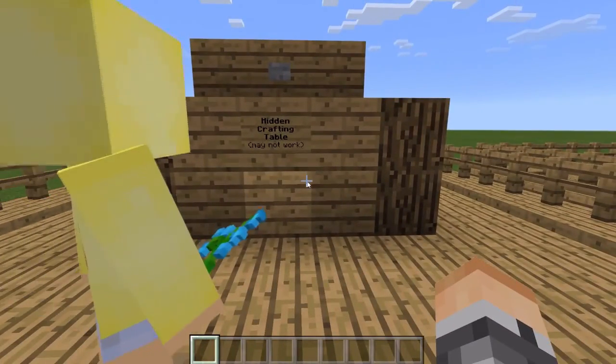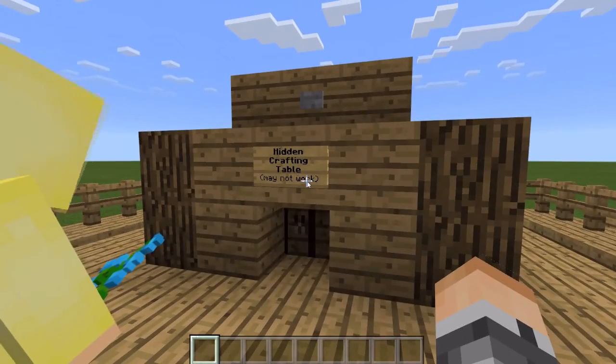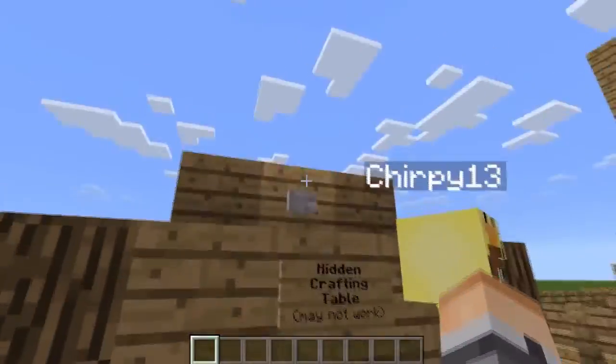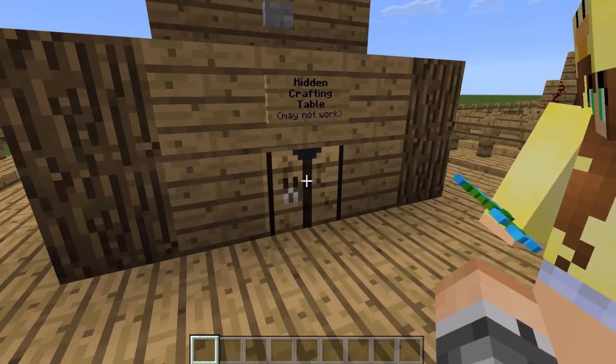The first one is the hidden crafting table. It says it may not work, but it does work. You press the button and a crafting table pops out that you can use. Press it again and it just comes out again.